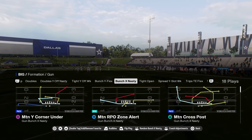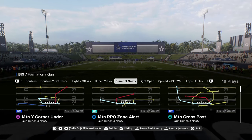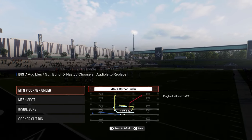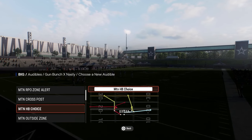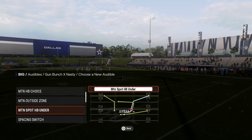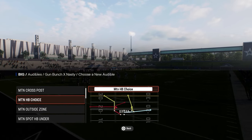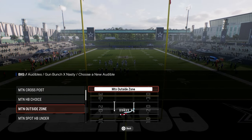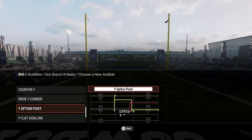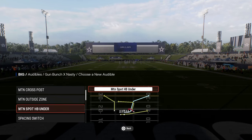What makes this offense really good is the bunch X nasty. The bunch X nasty is a really good formation this year, primarily because of the auto motion plays. This first audible is motion corner under. The second audible is going to be the motion RPO zone alert. They also have some other motion plays like the motion spot HB under and the motion halfback choice, which is a really good play. I'll probably put that in the audibles, and then some bunch staple plays like smash return and mesh spot — a lot of versatility within this playbook.